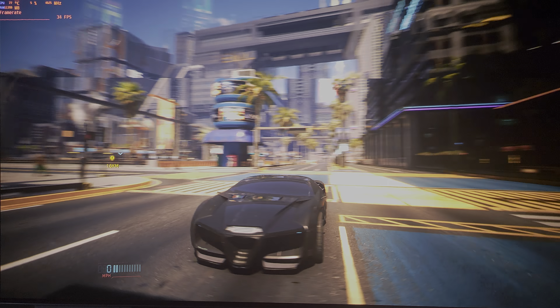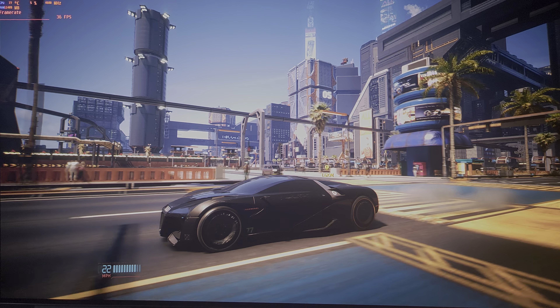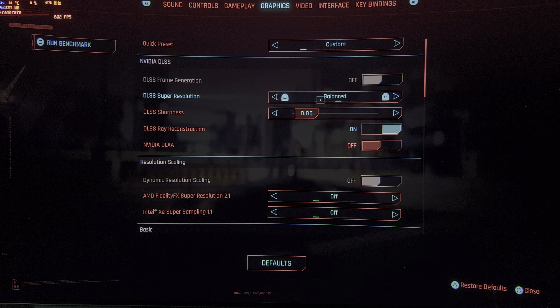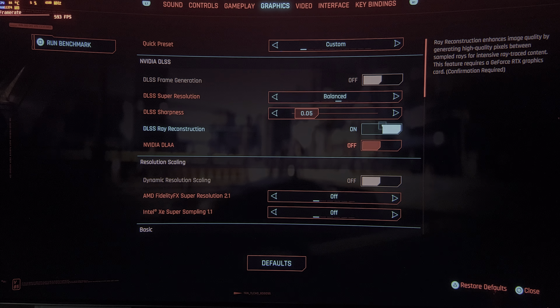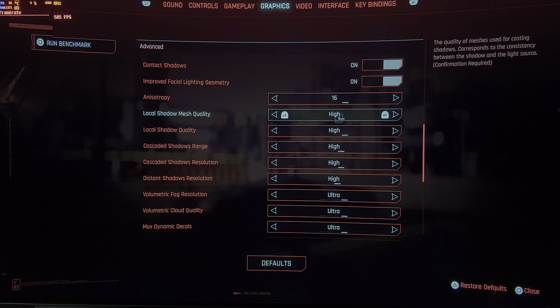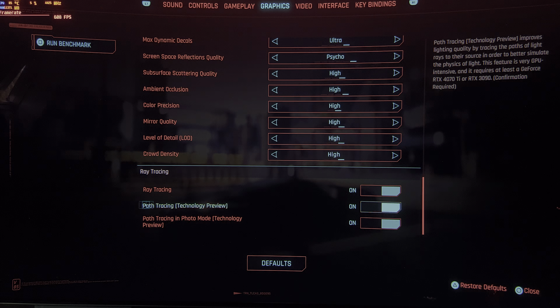If you have a 3090 and want to max out Cyberpunk, you can actually do it. The most important thing is to turn DLSS to Balanced — and believe me, Balanced is just like Quality. I don't see any difference in 4K. Ray reconstruction actually boosts FPS by two or three frames per second, so that's cool, and everything else is on maximum.